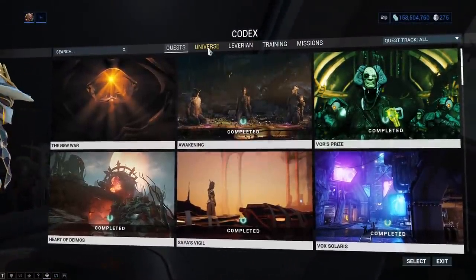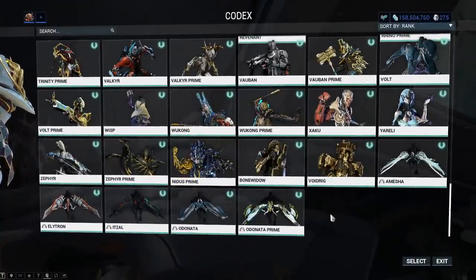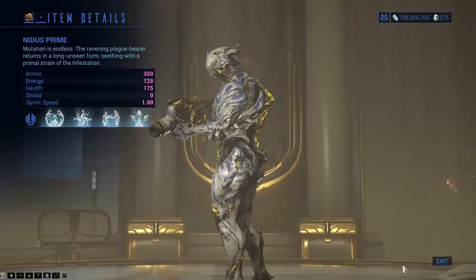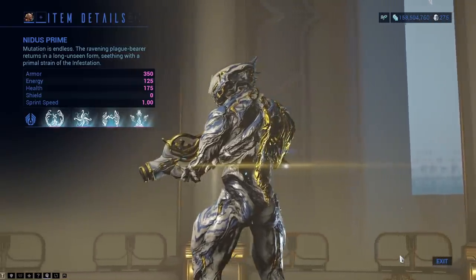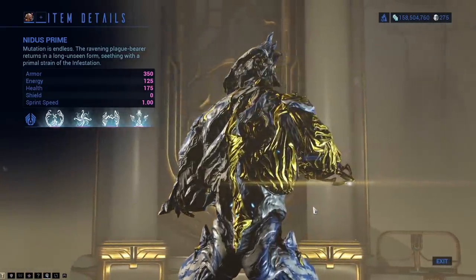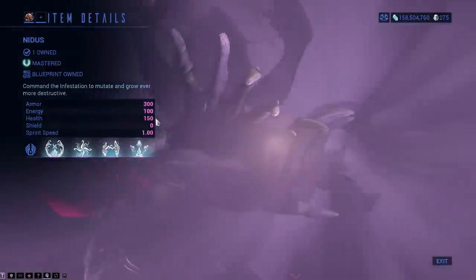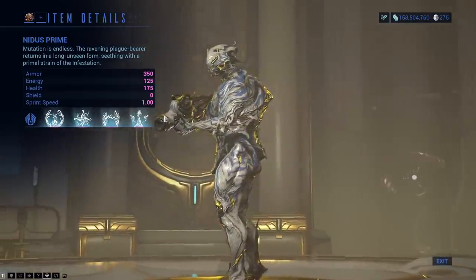The Plague Star event is playing a huge side role here, because if we go to Warframes and go down to the bottom — that's where frames you haven't levelled yet will be — and there he is, Nidus Prime, looking quite amazing. Missing the option to turn him into his other form, because there's just the one form showing. His energy has gone up by 25, the armour by 15, and the health by 25 as well. No sprint speed change — that is what a lot of Primes have anyway.